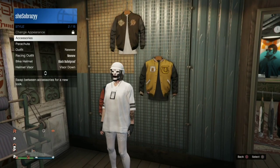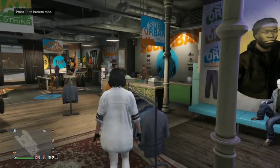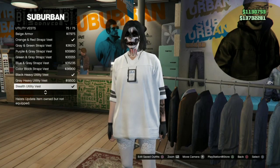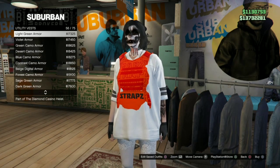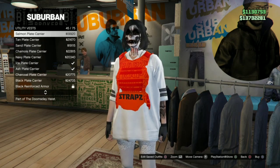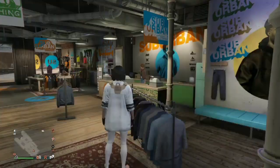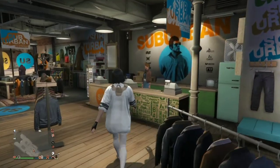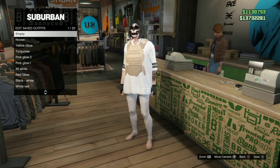Next you do want to remove all accessories. After that you do want to go into utility vests and equip your character with the peach plate vest. Next you're going to save this outfit in slot one.